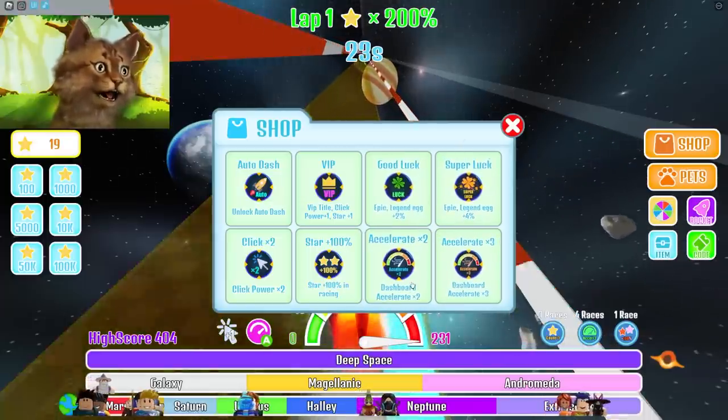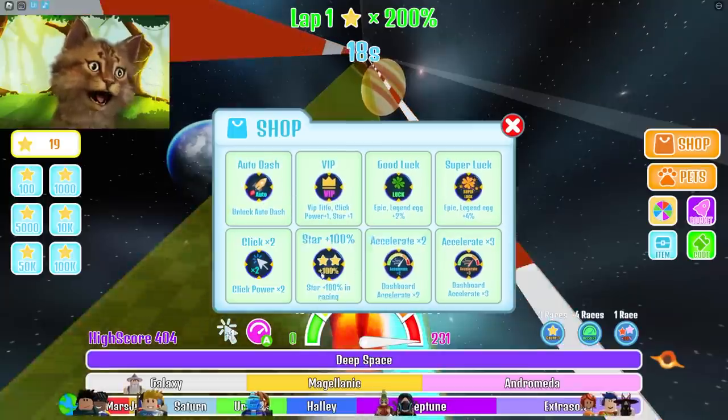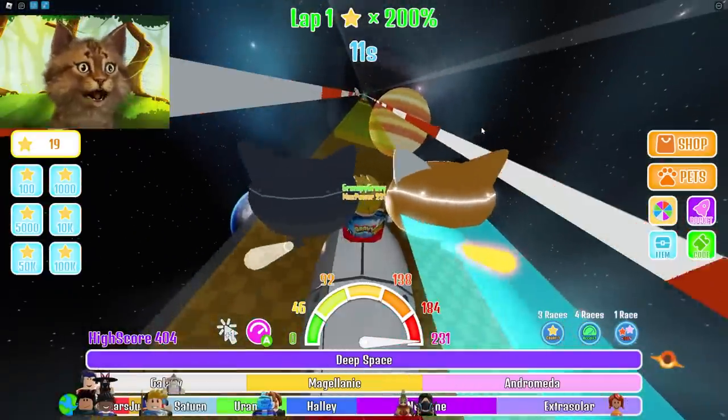Let's check the shop — what can we do? We have lucky, super lucky, accelerate, accelerate times two, plus clicks, and auto dash. Should I buy all the game passes, guys? We might buy all the game passes, but let's wait a little bit. Let's see how far we can get first.